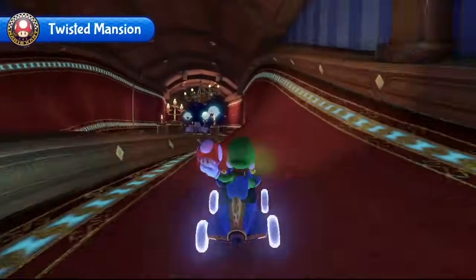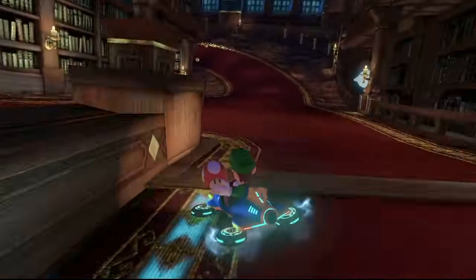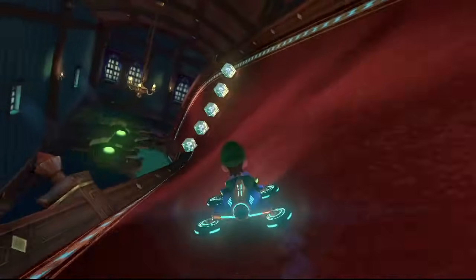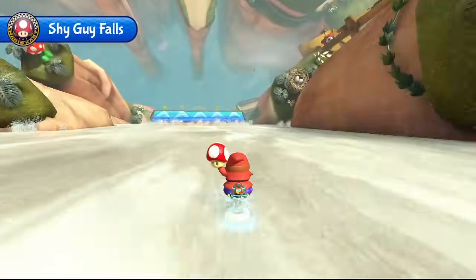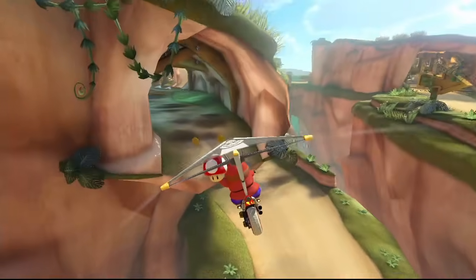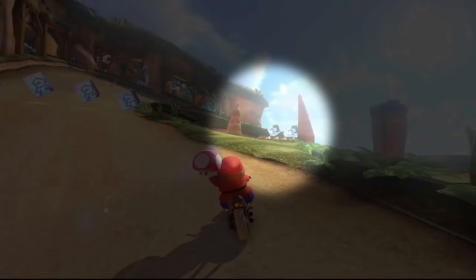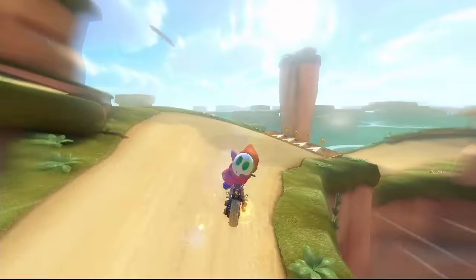The next course is Twisted Mansion. It's near the start of the course, right after the wavy floor. What happens if we use a mushroom here? You cut right through the gap in the bookshelves. If you keep drifting as you go, you can avoid crashing into the walls. Last but not least is Shy Guy Falls. The shortcut is toward the end of the course, after going down the waterfall and through the cave. Aim to go between the two rocks shaped like horns — and off you go! A jump boost! And another! Watch out for the sharp corner right after the jump.